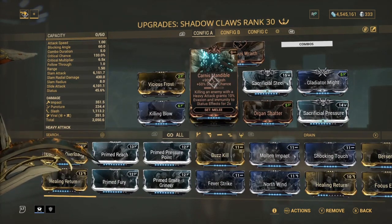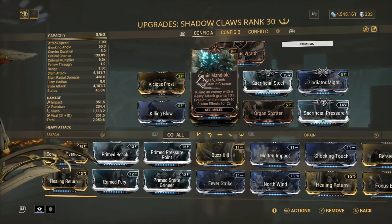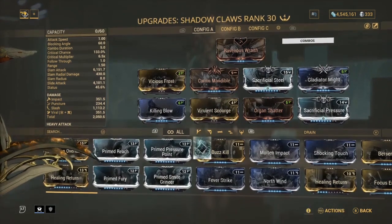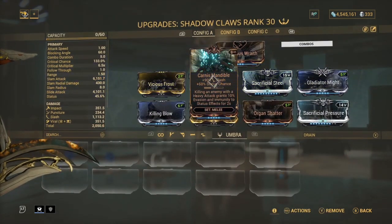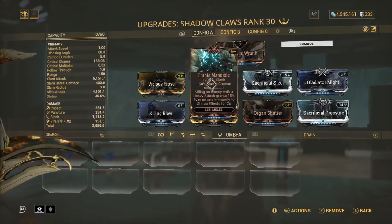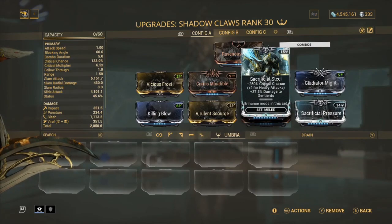We've got Carnic Mandible — killing an enemy with a heavy attack grants 10% invulnerability and immunity to status effects for two seconds. It's only two seconds but it's nice. Our slash also goes way up, from 500 to 1100, because you're mainly dealing slash damage rather than viral, and slash is obviously far superior.